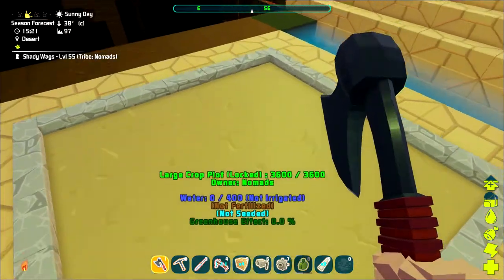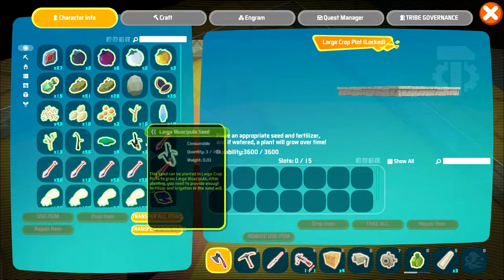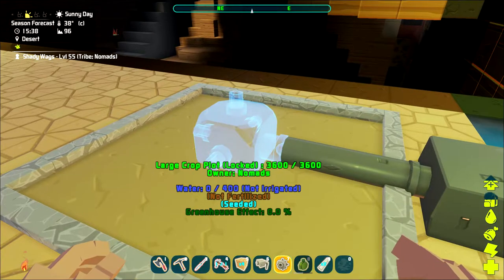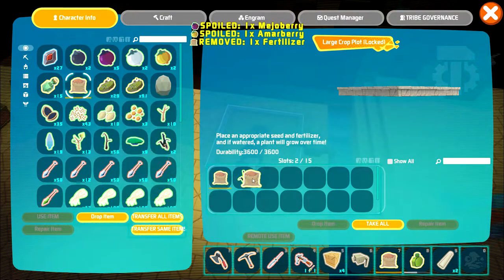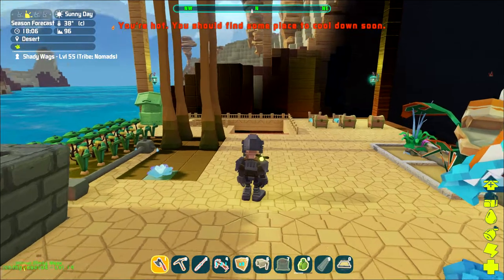Both of those seeds you place into a large crop plot. You're still going to need to irrigate the crop plot, and this time you're going to have to put fertilizer into the plot in order for those seeds to grow. Then it's just a matter of waiting for the plants to go through the stages and reach the mature stage. Once they are mature they're ready to harvest, and you can harvest them by hand or with a metal sickle.